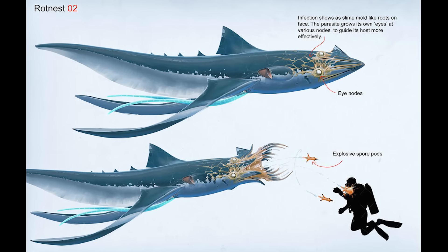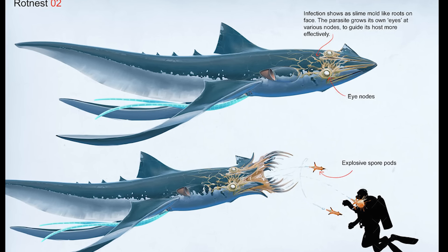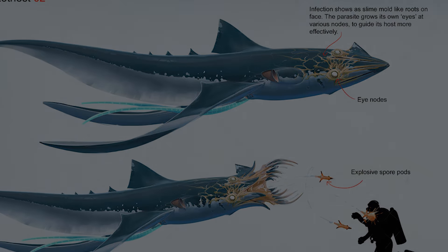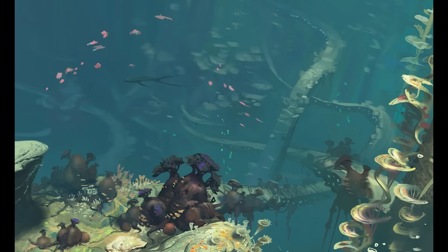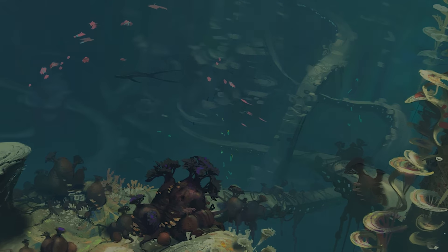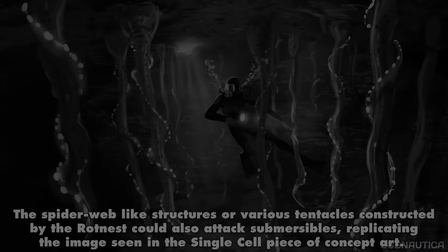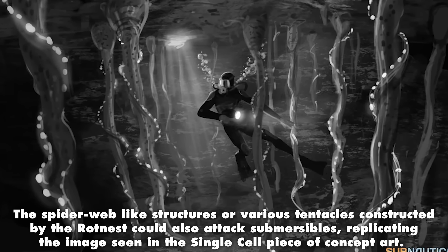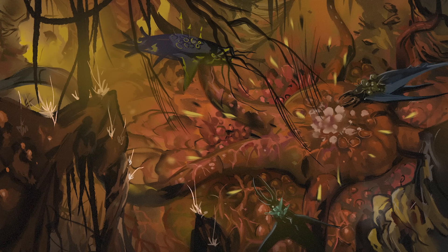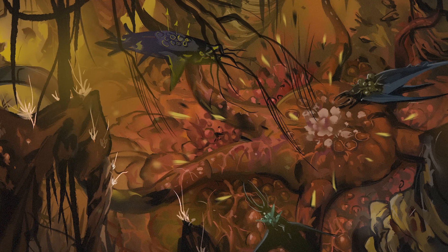Unlike the infected creatures depicted in the scrapped concept art, the infected creatures inhabiting this biome would be almost entirely blind — one of the many symptoms of becoming infected. The player would only be detected upon coming in close contact with infected creatures, as they would feel disturbances in the water around them. The player would also be detected upon physically touching any Rotnest matter, which is especially dangerous because you would need to cut the Rotnest to collect samples. Additionally, the Rotnest would construct spiderweb-like structures to catch wandering creatures, with vines hanging from caves and huge tentacles moving around randomly. As you venture closer to the master colony, the density of these trapping appendages and the number of infected creatures would increase.